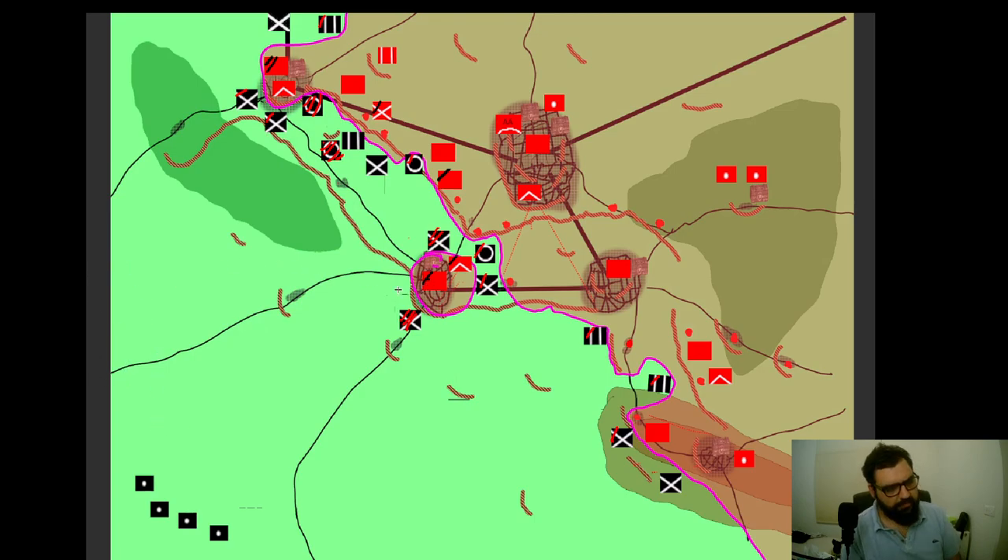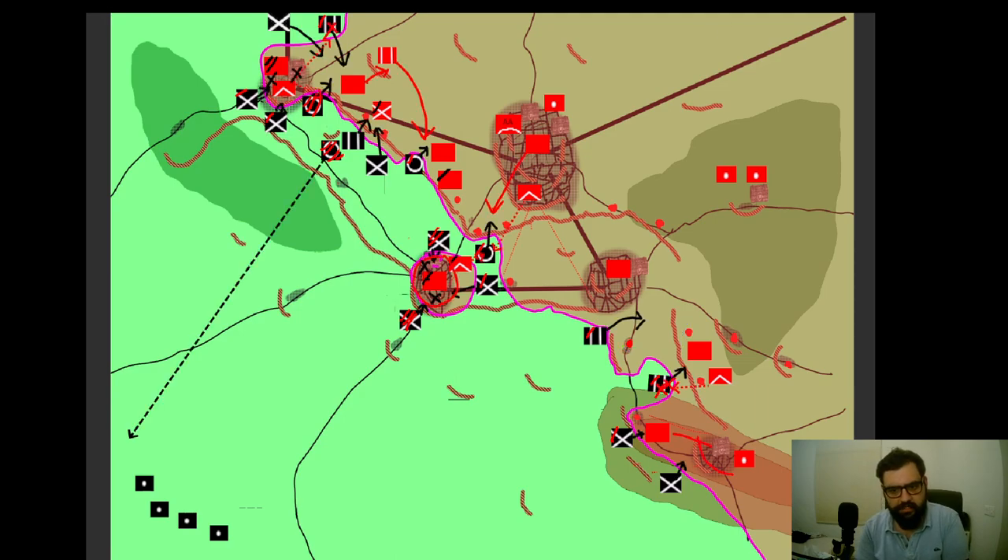The black team manages to encircle the village in the center, but since the troops there are well dug in and well supplied, they are not receiving many casualties. Meanwhile, the black team trying to push into the city starts to take quite a lot of casualties. In the north, they manage to push through and try to close off the city. In the south, they manage to bridge at a point, but that point was pre-assigned with rear guard action units and unexpectedly heavy anti-tank positions in the second line of defense.